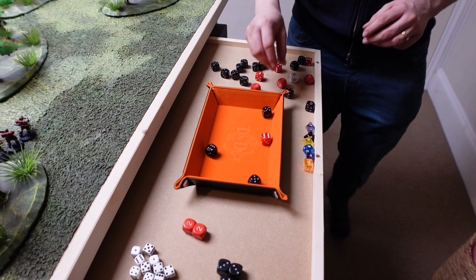Steve tries to revive the plasma gun marine with the Apothecary — rolling 5+: no. He's dead and gone. Straight into the psychic phase — Space Marine psychic phase turn three. Rolling warp flux: 10. Dealing my cards: I roll first. I can't do anything without powers — over to Steve.